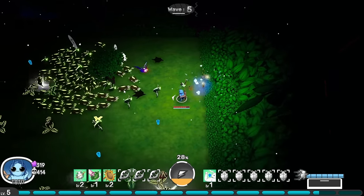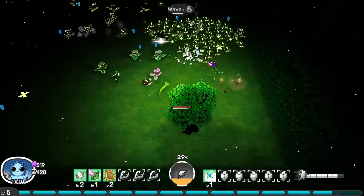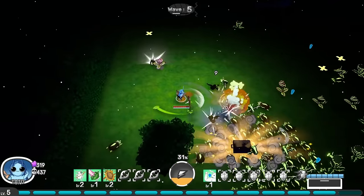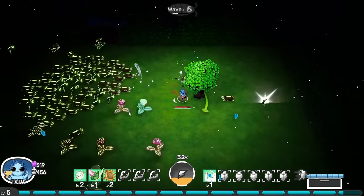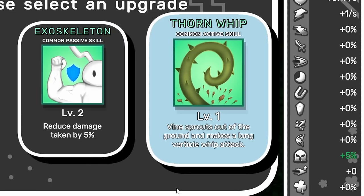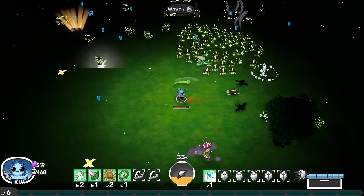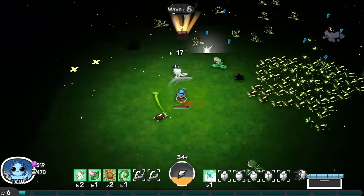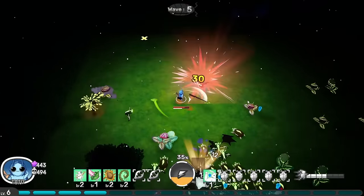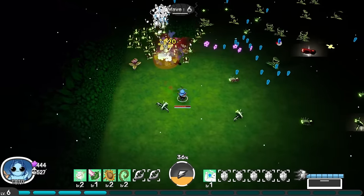I'm not getting another upgrade as soon as I'd like. There's fly traps everywhere — do they even drop XP? They really don't. I took out the big bat, so I'll circle around to get that chest and collect enough gems for an upgrade. A thorn whip sprouts from the ground — makes a long vertical whip attack. That is a very good thing. And hey, the chest gives more damage to the thorn whip! Oh, that hits so many enemies.